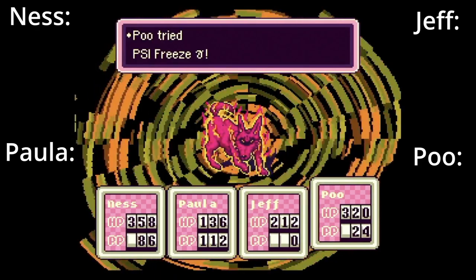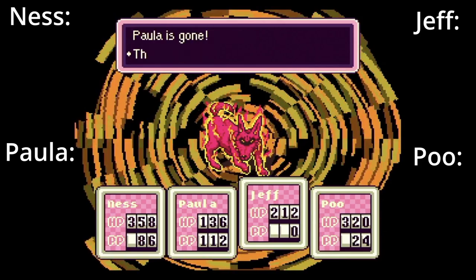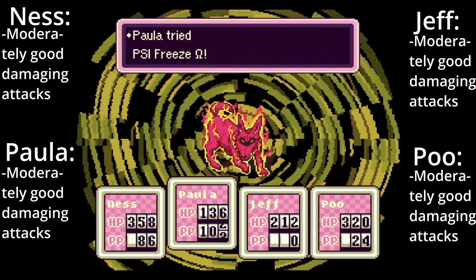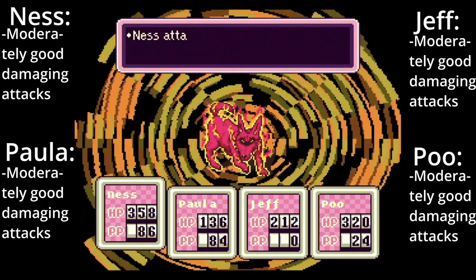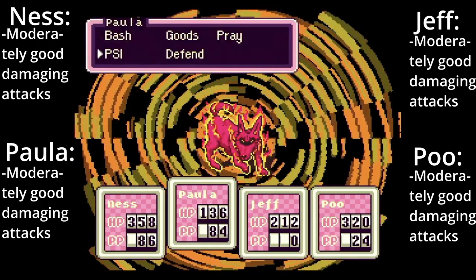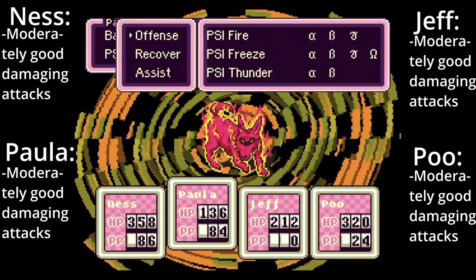Carbon Dog — by far the hardest boss in the game. Give Ness, Jeff, and Paula the Night Pendant, Sea Pendant, or any Star Pendants if you have some. Use your most powerful PSI attacks, but save some PP for the second phase. Whatever you do, do not use multi-bottle rockets — it will one-shot Carbon Dog, yes, but the Diamond Dog will reflect the attack right back at you, instantly killing Jeff.